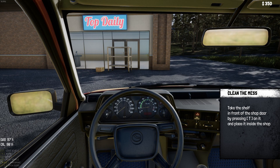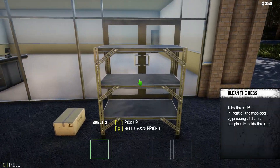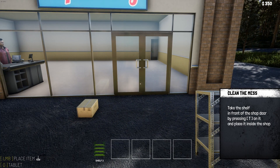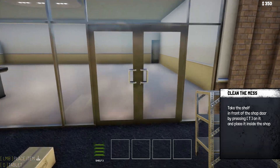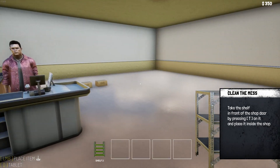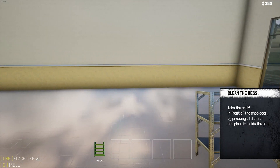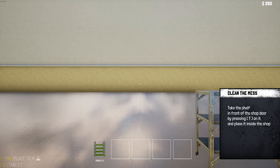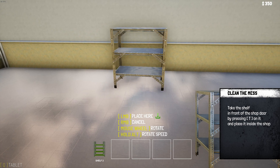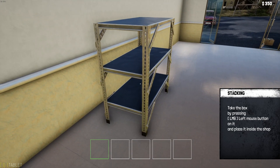Take the shelf in front of the shop door by pressing T on it and place it inside the shop. E to get out. Clean the mess. T to pick up. Now you see down at the bottom we've got five inventory slots — we used to only have one. Place it inside the shop. Shop open for customers. Oh, we already got a guy working for us — cool. Let's put our first shelf over here. Left mouse button to place. How do I rotate? Simple enough. That looks pretty good. Now we can pick it back up if we need to.